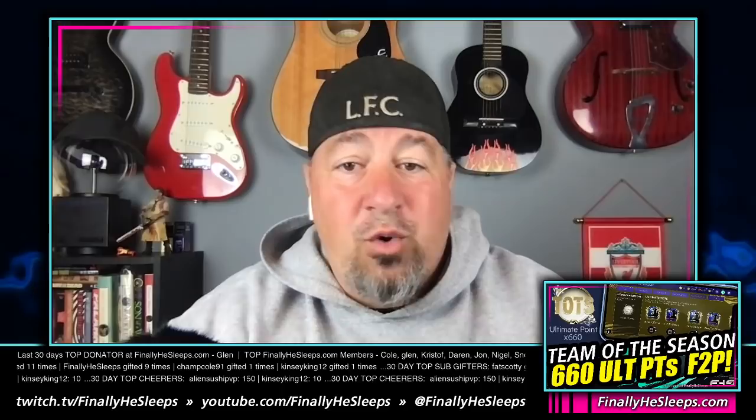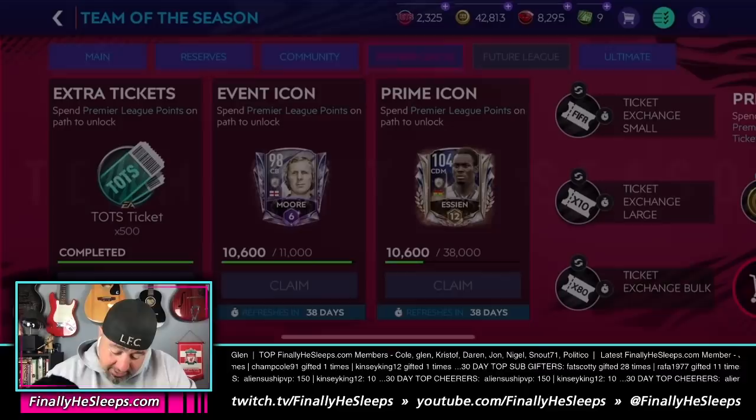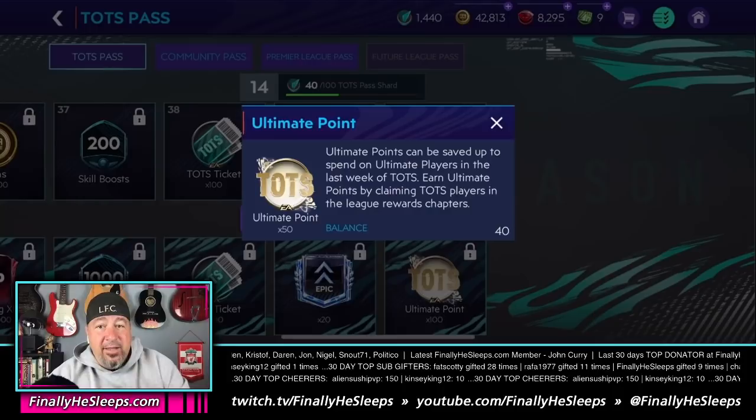That gives you a total of one 194, four 94s, at 20 ultimate points each, and four 97s at 85 points each. There are also 50 more ultimate points in the Team of the Season free pass, which at the very end of the pass awards 50 ultimate points. And there are 50 ultimate points in the SBC during Ultimate Week, which has already been leaked.